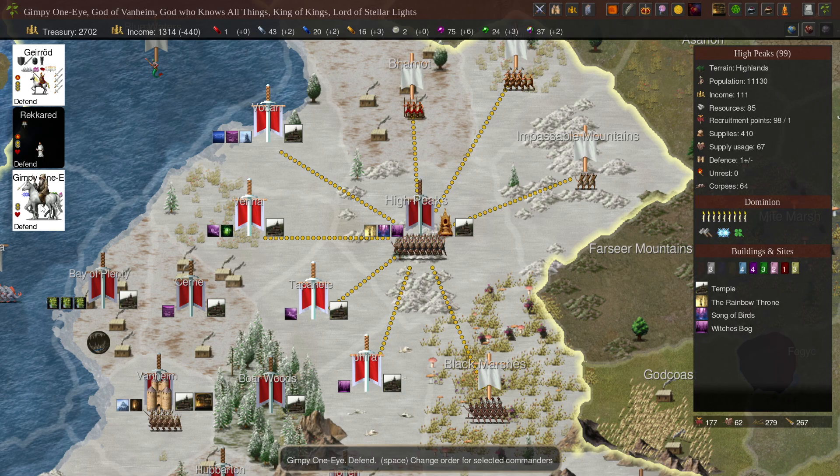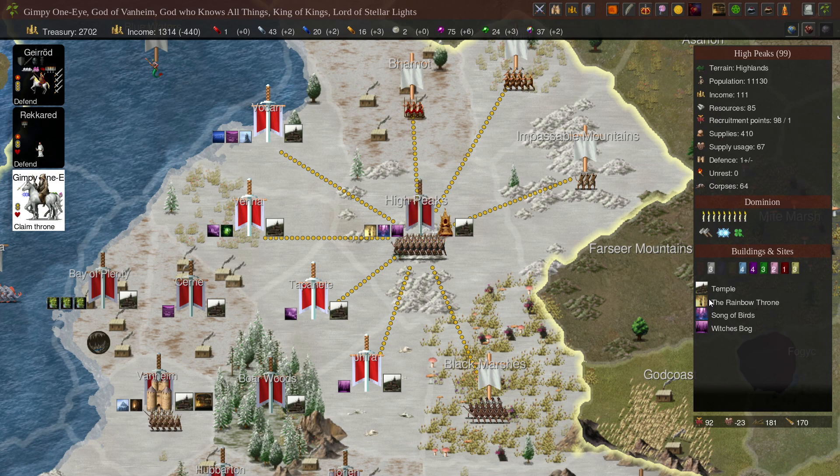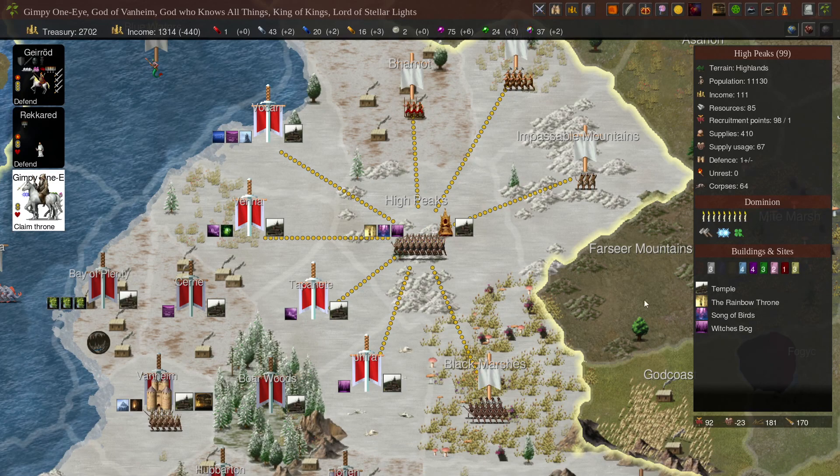Temple's been built. Claim the Throne — we get the bonuses from that. Which is: increases Luck, Ascension Point, Dominion spread, 100 gold per turn, and a Glamour Gem and a Water Gem, on top of what's already here.